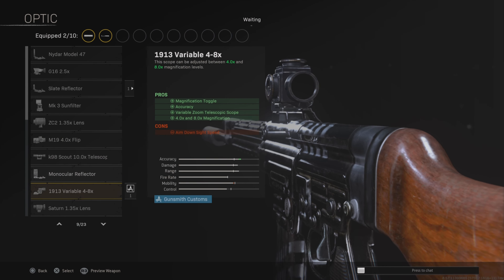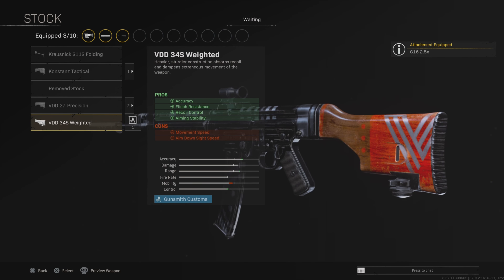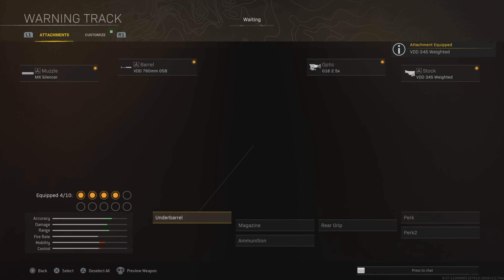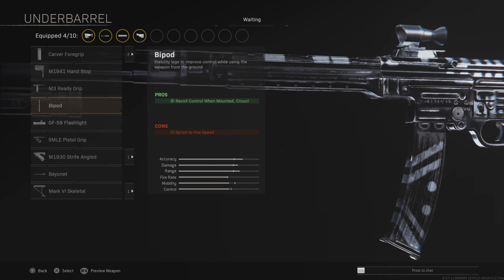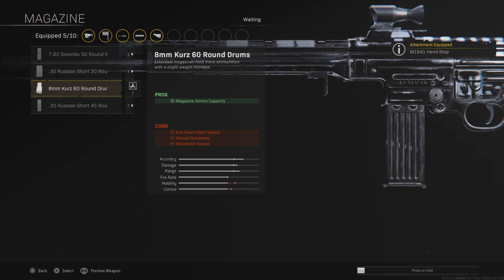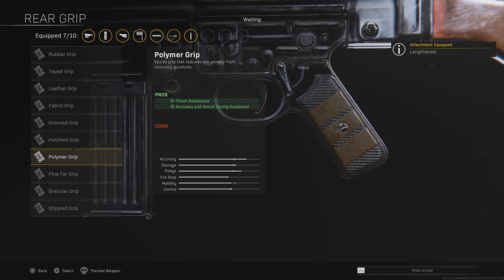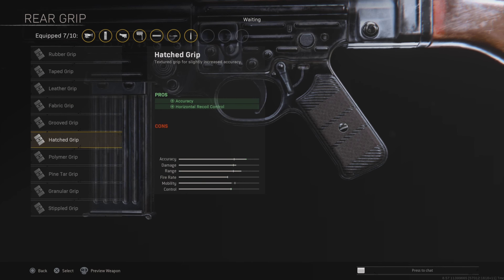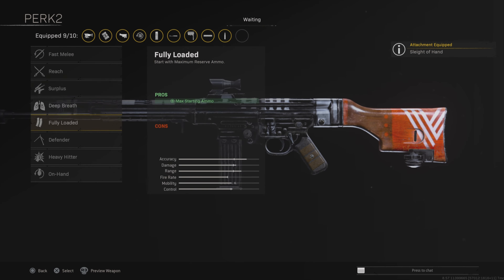For the optic, whatever you want is fine — my favourite is the 2.5x. Then we're going to be using the weighted stock, which does quite a lot for the accuracy, flinch resistance, recoil control, and aiming stability — it makes it nice and accurate, nice and steady. Then we have the handstop underbarrel for accuracy, 50 round magazine for accuracy and fire rate, lengthened ammo type, polymer grip, and then slight of hand and fully loaded. That is the default loadout.